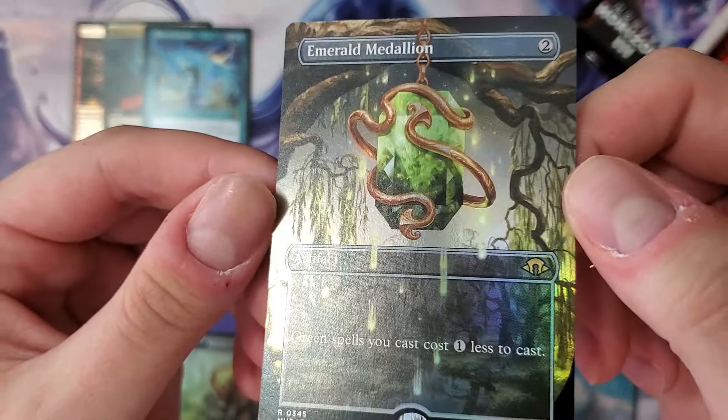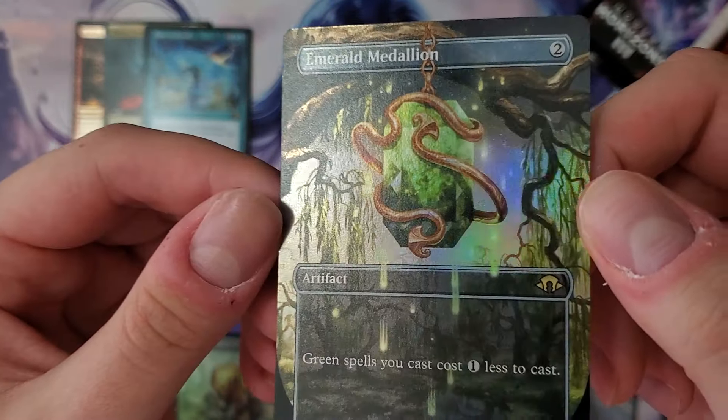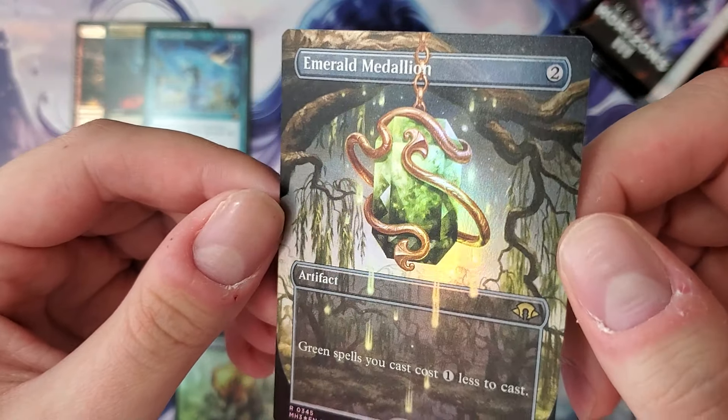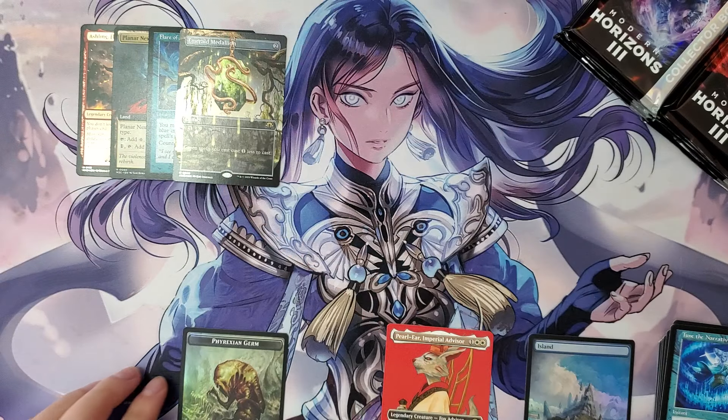I think this was a good first pack. Emrakul, the Dallian, foil borderless — oh my god. That pack was good!